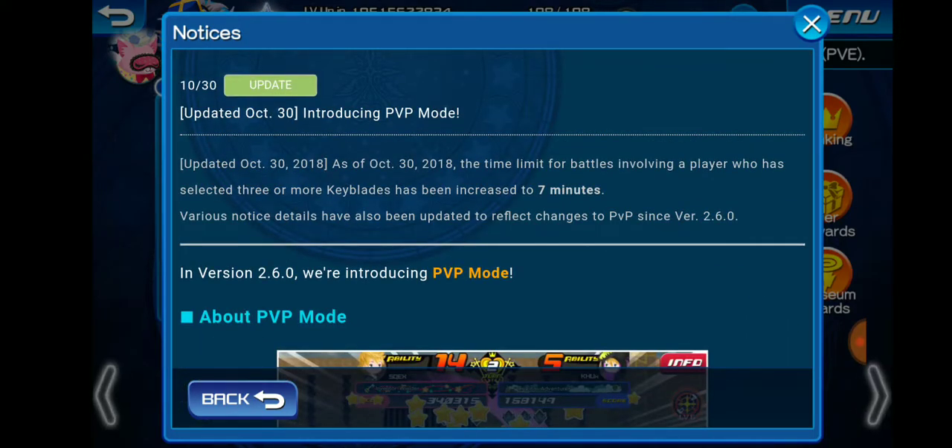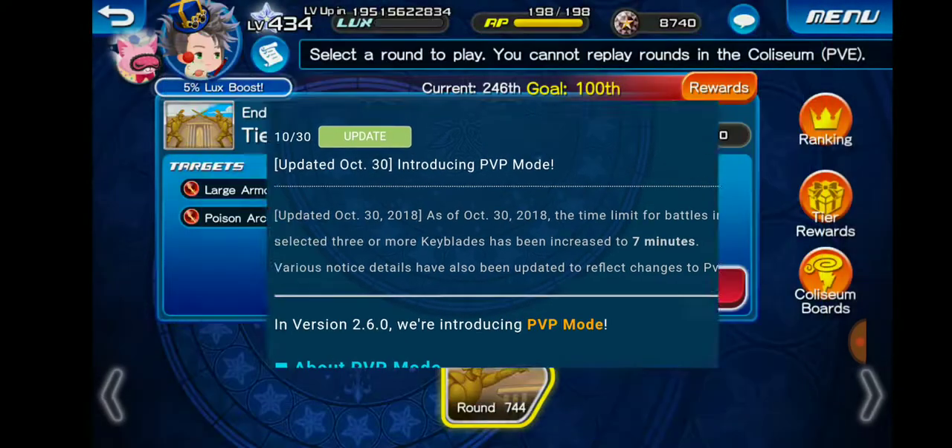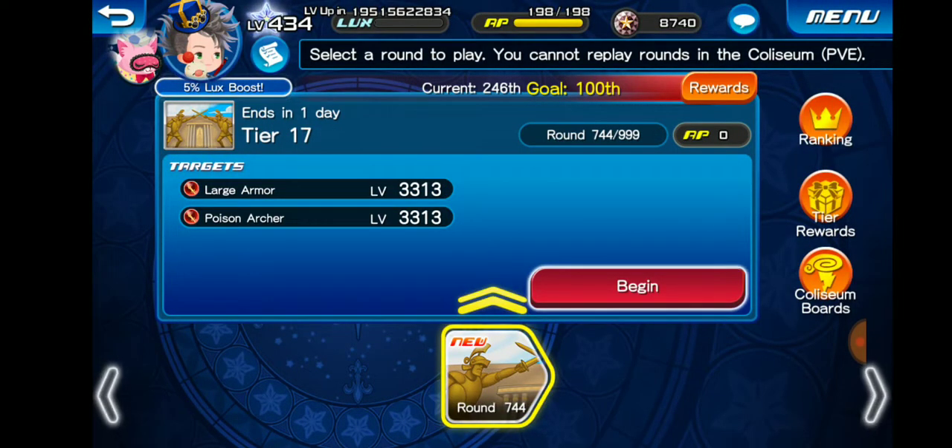I'm not a huge fan of that because it allows people to stall a lot longer, especially right before reset, so people can't climb ranks and people can't get bumped down or up. Instead of 25 minutes, people are gonna have 35 minutes now, and that's quite a big jump. Obviously people with Extra Attack on every single medal and their blades will take a while to finish their full rotation, so I guess it makes sense, but I'm just not a huge fan of it. Catch you all in the next one guys — let me know what you think about the PvP changes, what you're doing for Colosseum, and what you guys are doing for Halloween. Peace out.